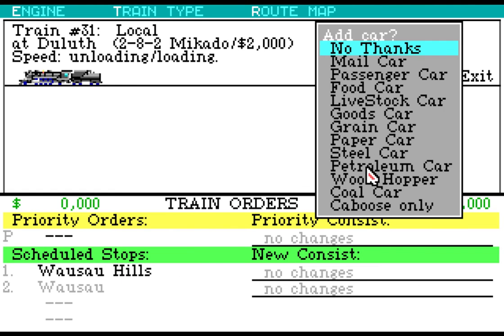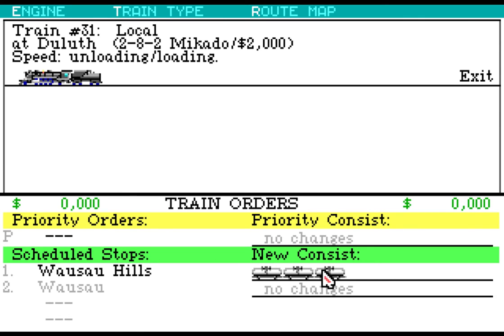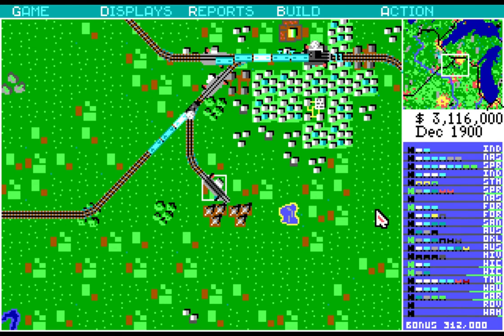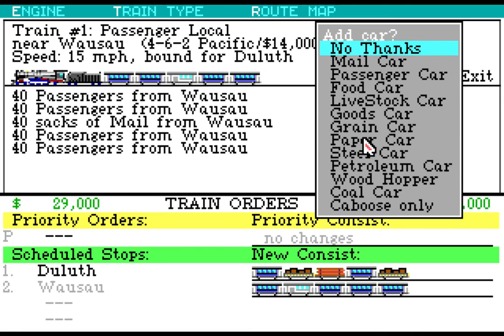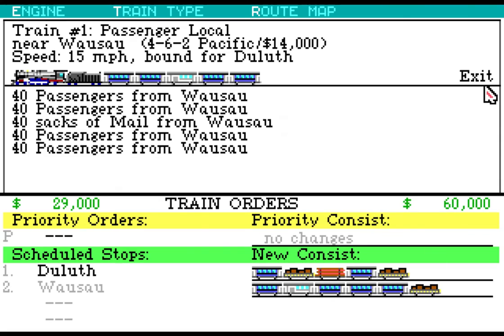We don't need speed so we'll take you. And you're gonna be my petroleum car, which will turn into manufacturing goods, which can pretty much every town will take goods — especially Duluth, my hometown. So when you get to Wausau Hills, you're gonna pick up four cars of petroleum — I will do three. And then caboose it back. And those folks that are coming out of Wausau, like you, are gonna have some goods on your hands. You take one.